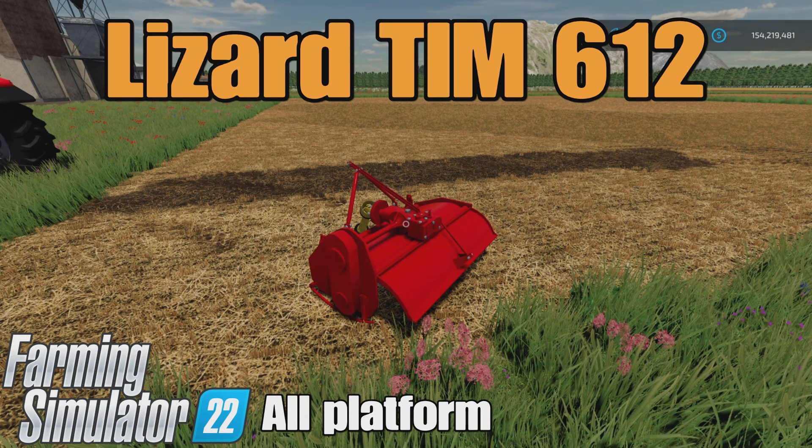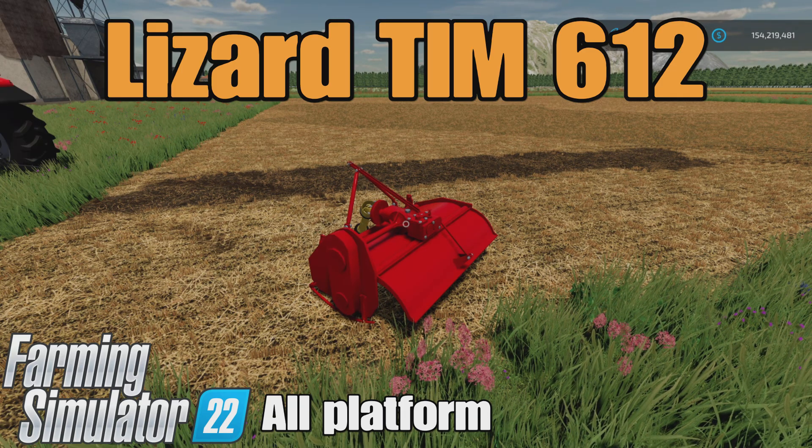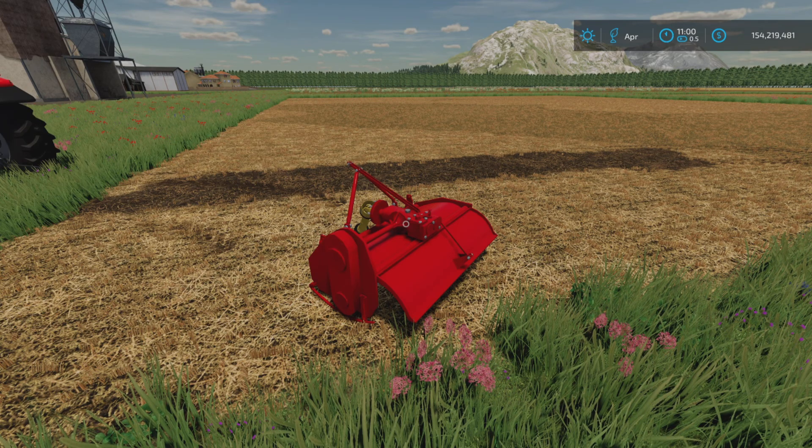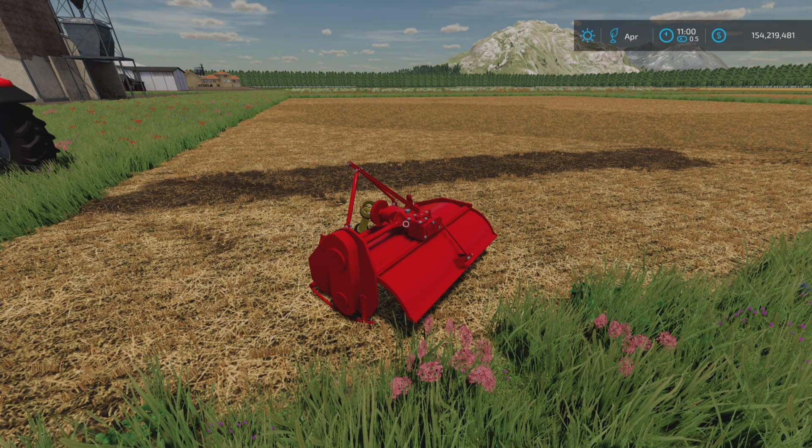Loony Farm Guy here, and this is the Lizard TIM 612 by Vuelix. I'm farming on Simulator 22. It's for all platforms — PC, Mac, and console. I'm on PS5 here on the Georgia Farms map, and this is 1.66 megabytes to download.